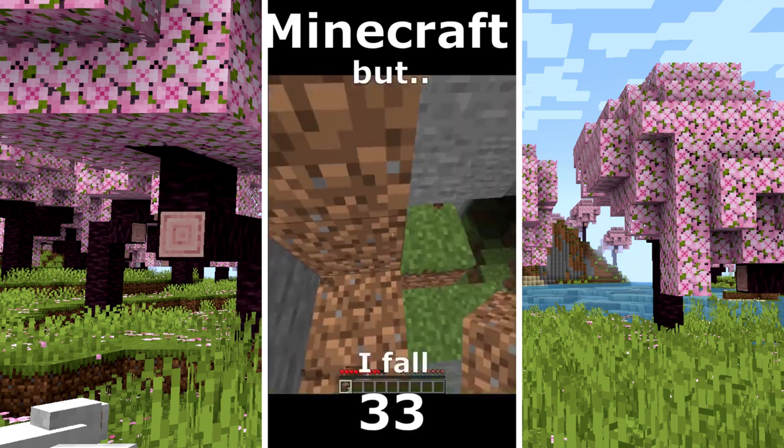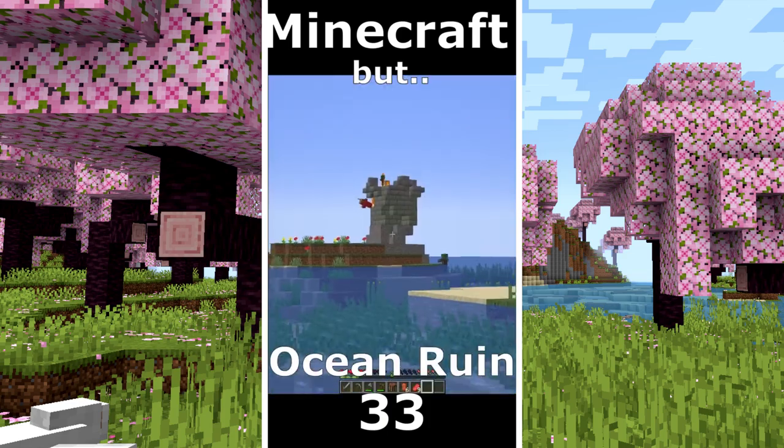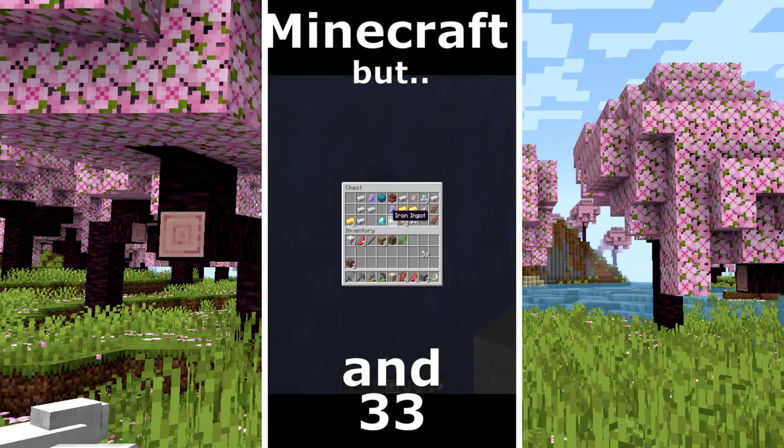Minecraft but I can touch yellow. I fall in that giant hole. The goal is a diamond. I make some tools and now I need food. An ocean ruin on the surface. A treasure map. I want that treasure. I found the treasure and diamonds.